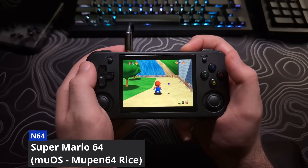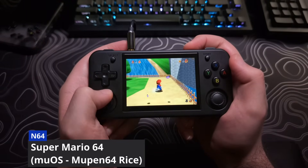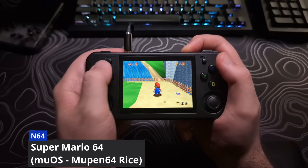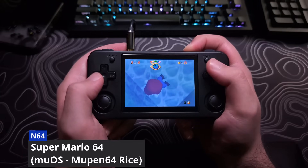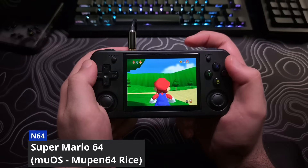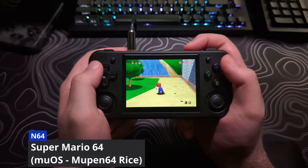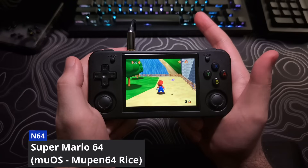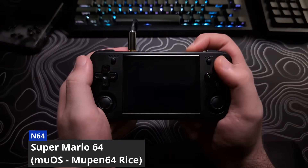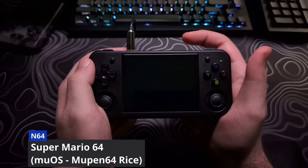Hitting the Y button will save your state. Hitting the X button will load the state. Hitting up on the D-pad will cycle through the states. Hitting down on the D-pad does not seem to do anything, so you have to hit up to cycle through all the states. I have counted 10 states, and it will cycle back around if you keep hitting up. Hitting the A button will restart the game, so watch out for that one. Hitting the Start button will close out of the game. If anyone finds any other hotkeys, please let me know.